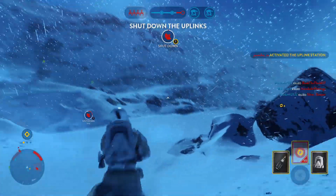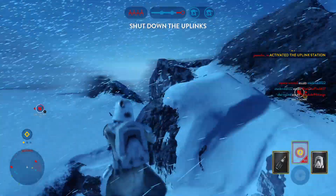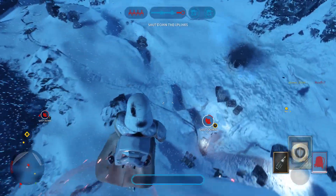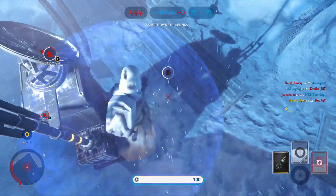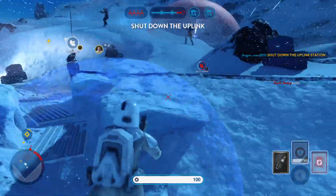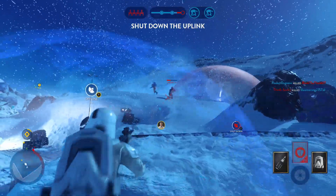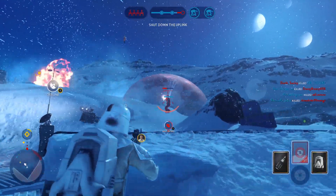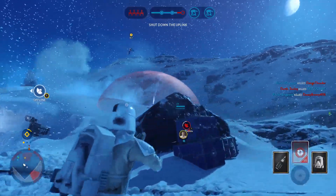The rebels have taken control of the uplink station. We must shut it down to stop a Y-wing bomber attack. We've got rebels in the area — soldier down! We have deactivated their uplink. Continue the assault.